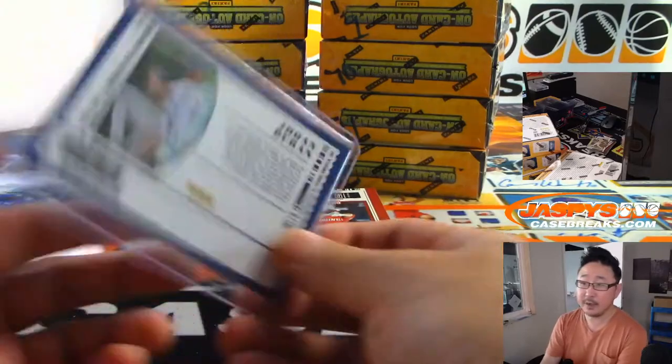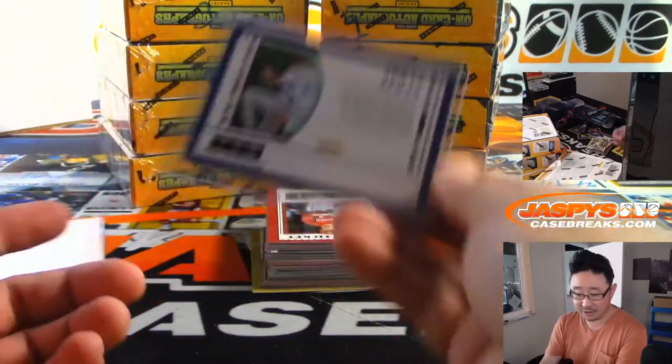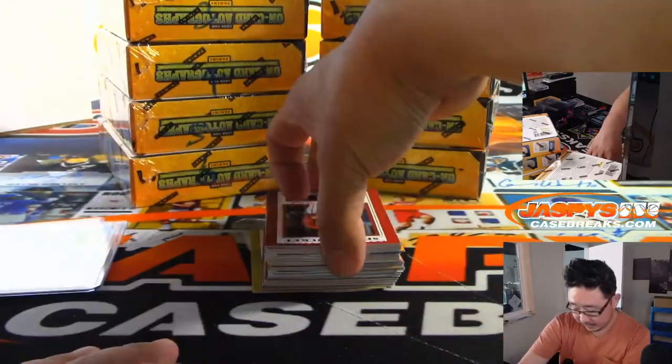And we've got Johan Duran, 6 out of 23. I think we've seen him in Bowman Chrome stuff, haven't we? No Rushmans yet. This is just our first box and like our third pack. Maybe he's a redemption.